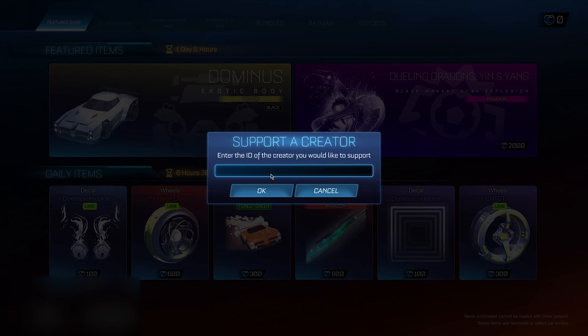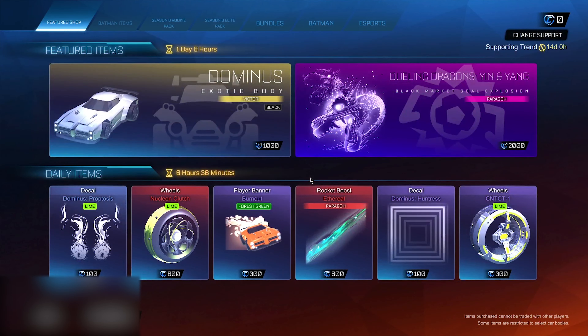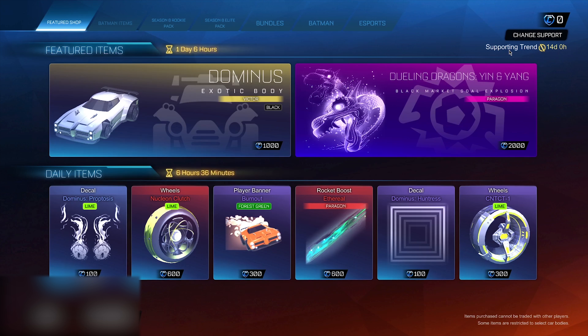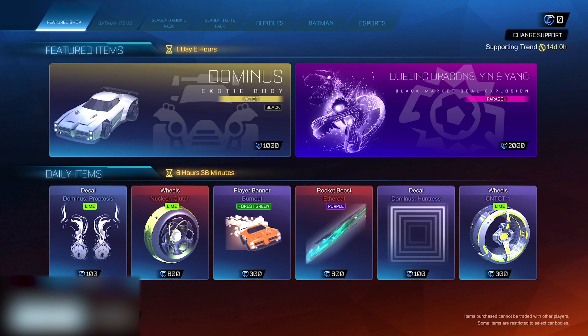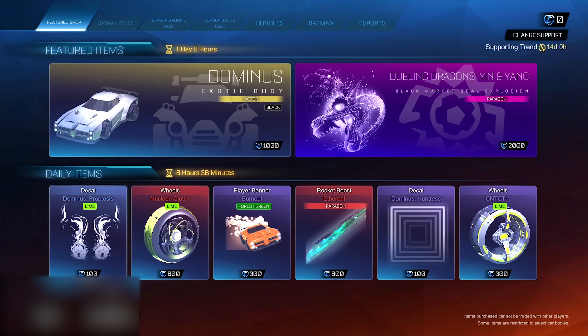You guys want to click Support Creator and type in the secret administrator code — it's five letters: 'trend', just like trend, T-R-E-N-D. Now when you've typed this in, click okay and then okay once again. It's very important that you leave this code in for the entirety of 14 days, because if you remove it you will lose access to the credits and items that you've gotten with those credits. So make sure you just leave the code in like this.